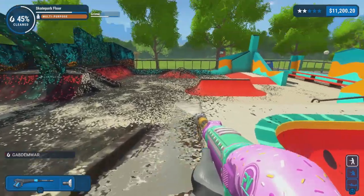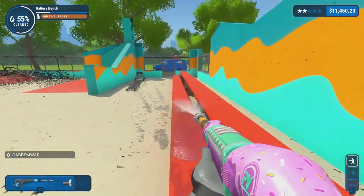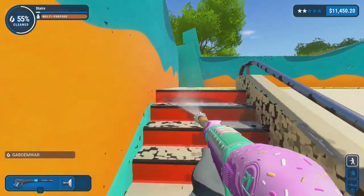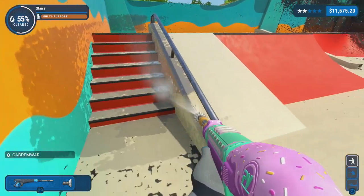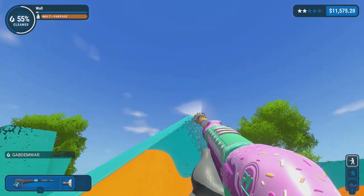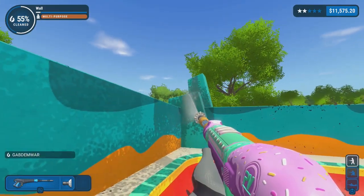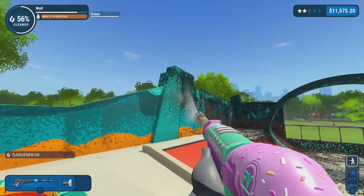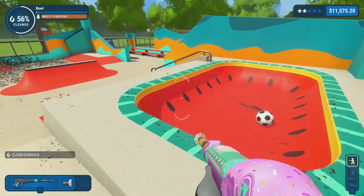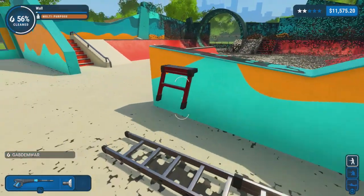We're just gonna use regular water. Right now I'm doing all right — managed to do a little bit overall, not a whole lot but just enough to unlock some stars. Two stars. I'm at 55 percent done — so nearly half the job done, but I still got a whole lot to do. That's the wall in general I gotta do. There's a lot going on — different walls, a lot going on.